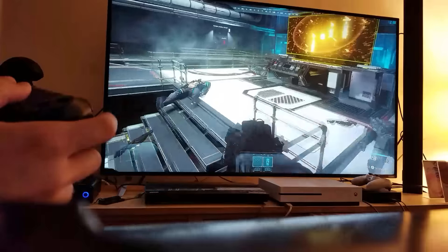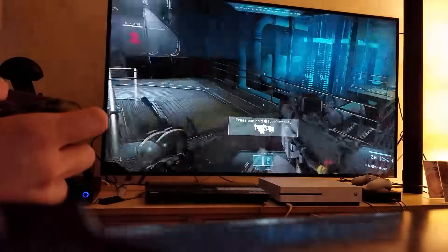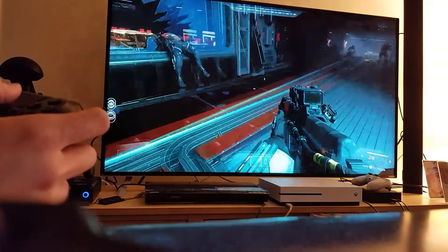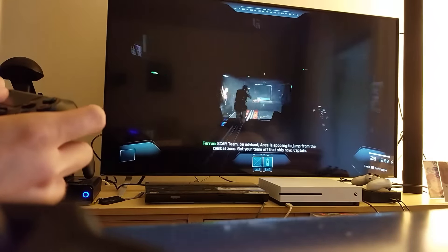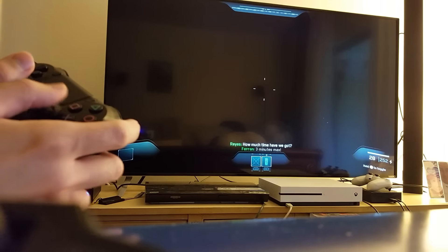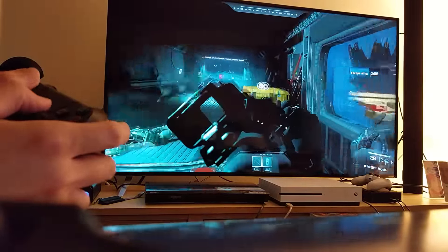Okay, which door do I need to open here? Oh, right here. In-game: 'Our team be advised, Ares is going to jump from the combat zone — get your team off that ship now, Captain. How much time have we got? Three minutes. Relax. Weapons free. Roger. Danger close. Through the doors. Go.'